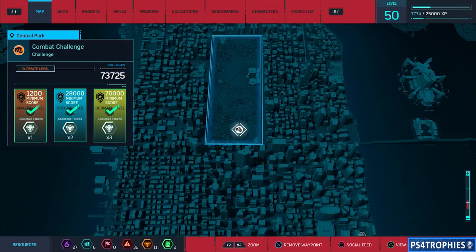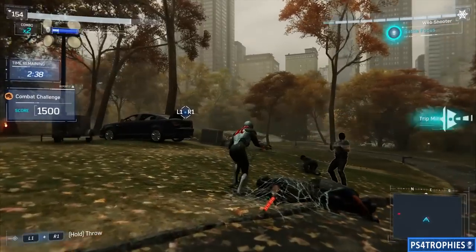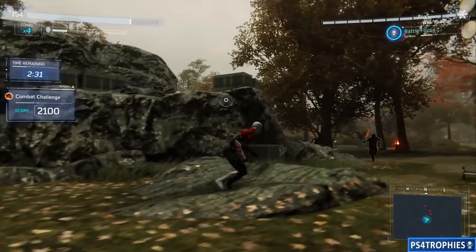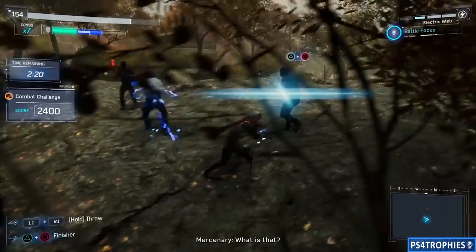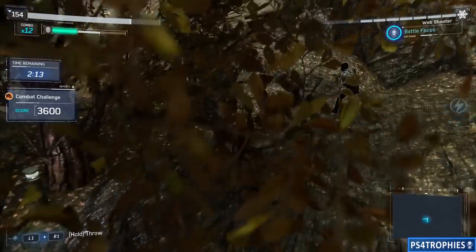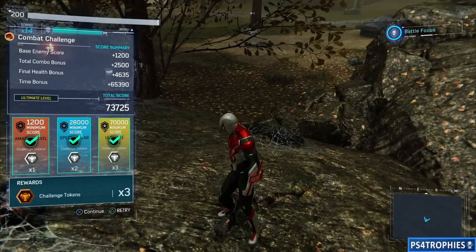That's the first one. Moving on to Central Park — I found this to be the easiest of the four combat challenges. Right off the bat I equip my trip mine and fire it on a couple of guys. The trip mine is great because if there's an enemy nearby it'll tether two of them together, so with one trip mine you can knock out two opponents. Once you take care of the initial batch, swing around to the right — the remaining enemies are all over there. Uppercuts and then web shooting is the fastest way to dispatch enemies. We got over 73,000 on the score.